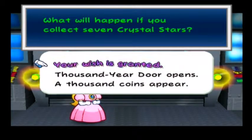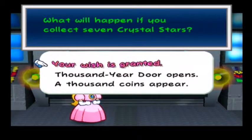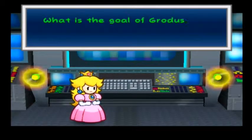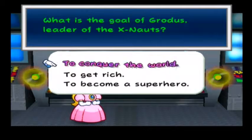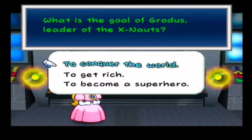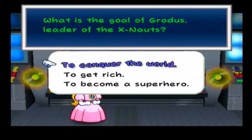Literally, what will happen if you collect seven crystal stars? Your wish is granted. A Thousand-Year Door opens. A thousand coins appear — well, that one's kind of obvious. What is the goal of Gordas, leader of the X-Nauts? In order to know this question, you would have to read the dialogue of the game. When I was younger, I skipped a lot of the dialogue — I read most of it, but I skipped most of it as well, because it was just really long. This game has a ton of dialogue.